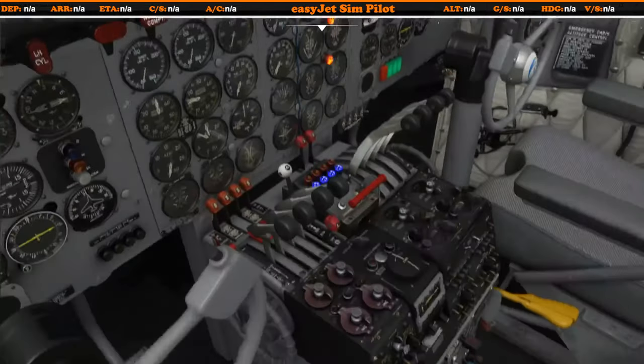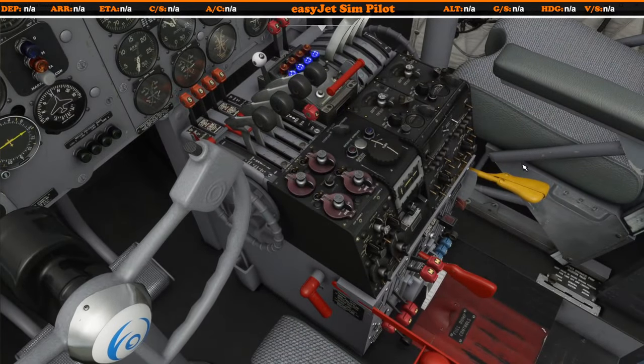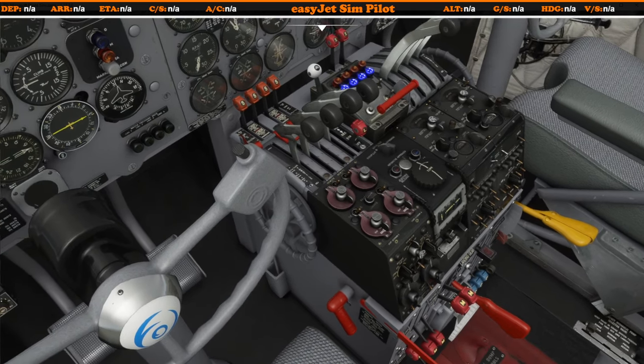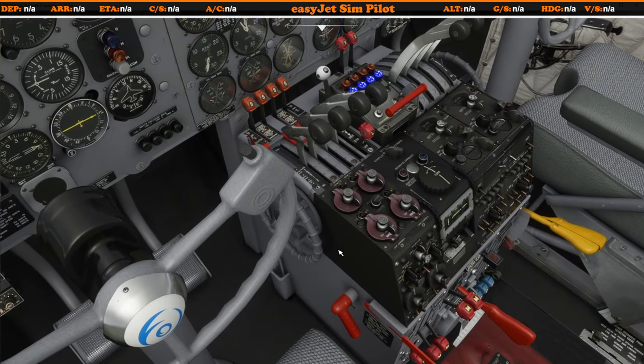So that's mistake number one on my part — and I guarantee there will be plenty more. I'm certainly not a DC-6 expert, but hopefully that gives some context for first-time flyers. That mixture issue may be a problem some of you have encountered.